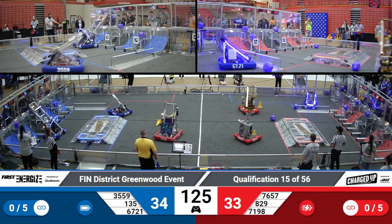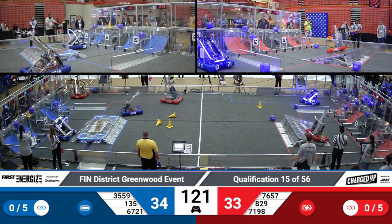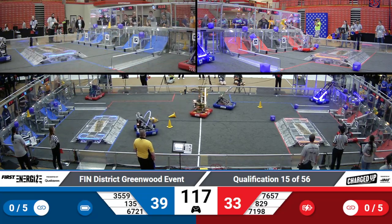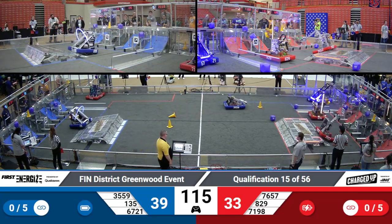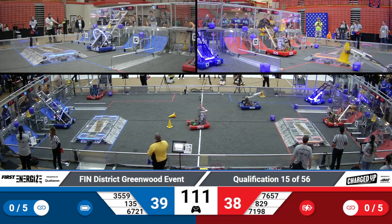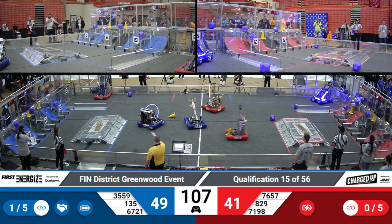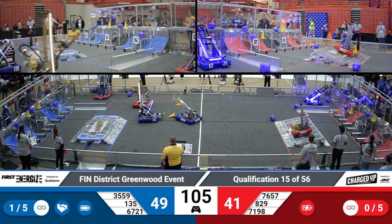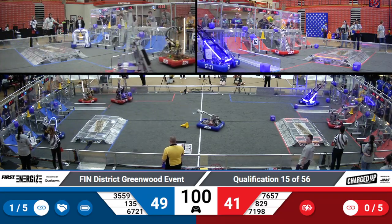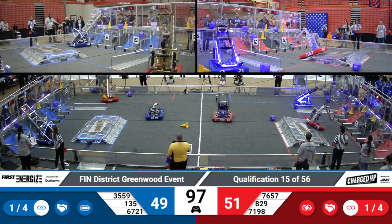Teams 8 and 29, the Digital Goats, looking like a goat themselves, shooting and scoring that cube up on the middle node. Their partner, 76-57 Thunderbots, able to place a cone up on that top node. Looks like we have two started links for the Red Alliance. They're going to complete their first one. Meanwhile, the Blue Alliance has already completed one, and team 135 grabbing some air as they hit that Charged Station.